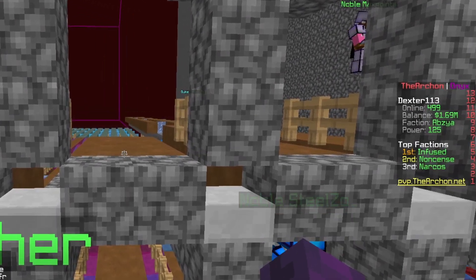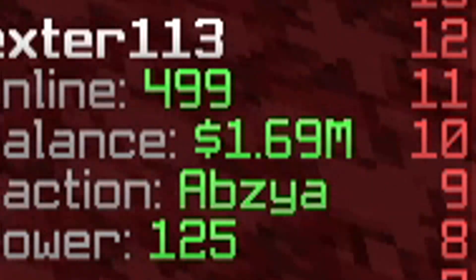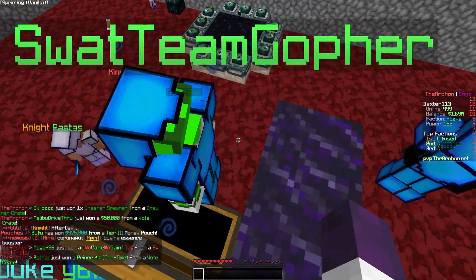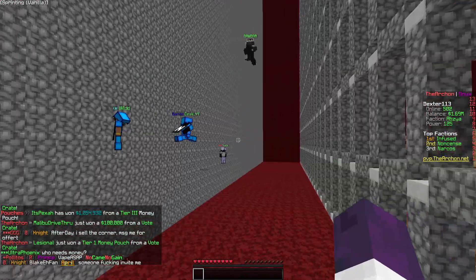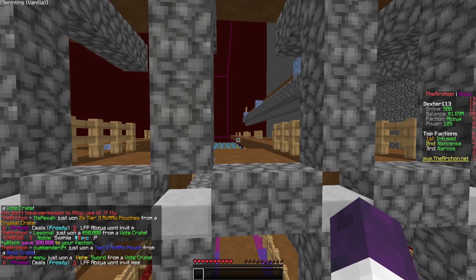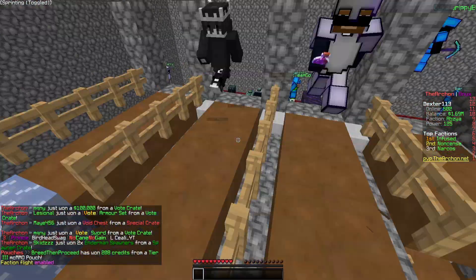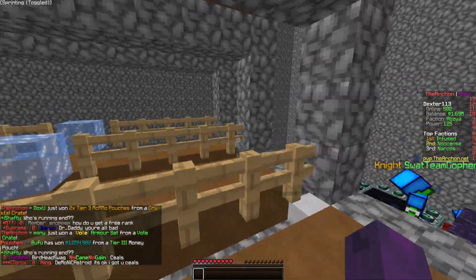Alright guys, I made $1.6 million by selling everything I had in my kits. The rest is pretty much given away to the rest of the faction. I do see a few people with more diamond armor — that is perfect. Let's go ahead and continue printing in the cane farm and speed this up to get some cane.